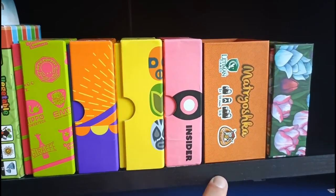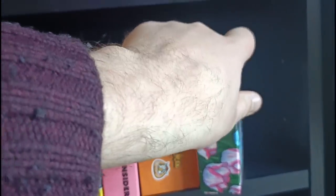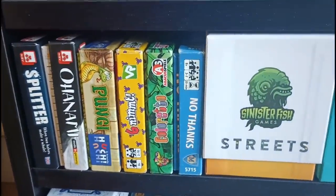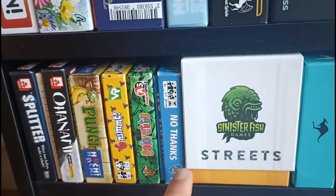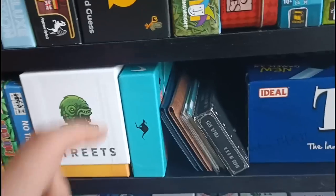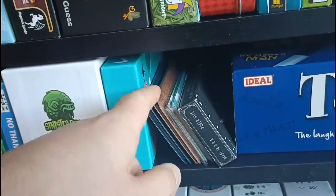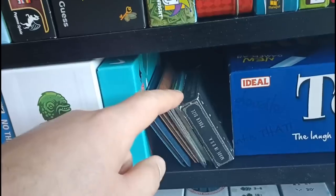Matryoshka is quite an interesting set collection game — I think I've done a review on this one. Most recently, A Gift of Tulips is a nice little push-and-pull set collection game. Below this, more filler games and tiny box games with Splitter, Ohanami — one of the best filler games out there — Pungi, 6 Nimmt, Coloretto, and No Thanks. These are all essentials. Streets I'm surprised I still have as I don't rate it too highly. Boomerang — the Australia edition. And a couple of Buttonshy games with Sprawlopolis and Agropolis with all expansion content — just a deck of cards. And the classic Telestrations, a go-to party game.